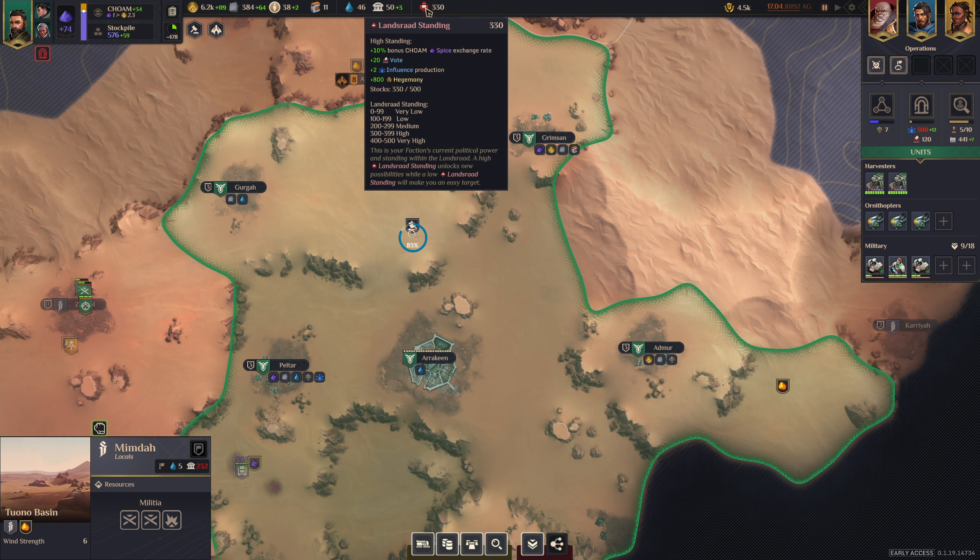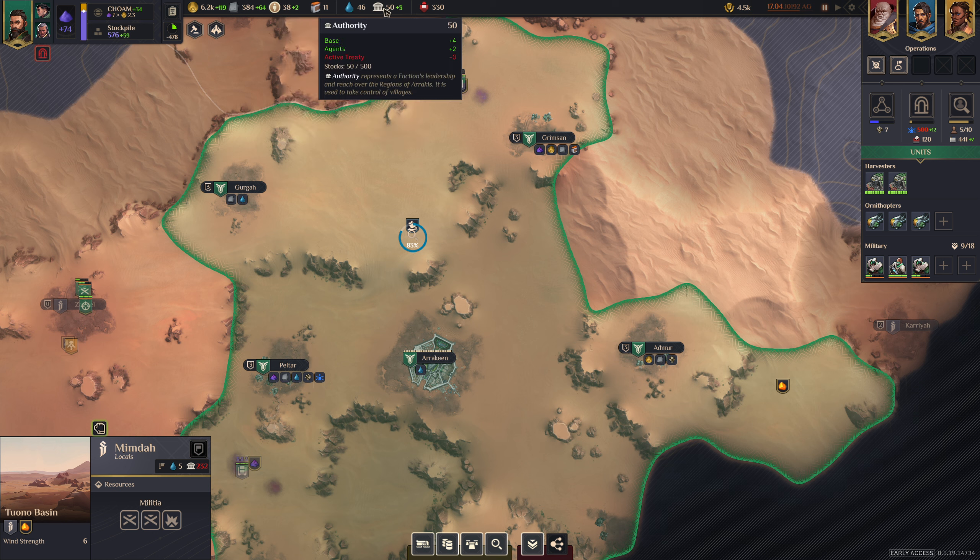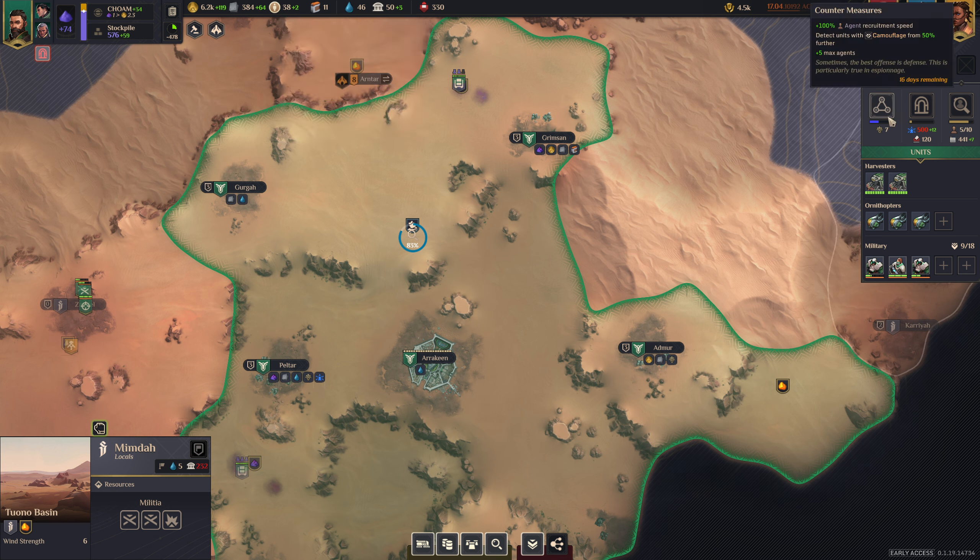Last but not least on the top bar, the Landsraad Standing. Think of the Landsraad like the government of Arrakis — this is what they think of you. You get different benefits from this. At a high standing I get bonus spice, additional votes, more influence, more hegemony. Just know you want it to be high. Getting it all the way to the top is a condition for some positions on the council. Those are the base resources at the top — we'll talk more about how to generate those as we get into the tabs.